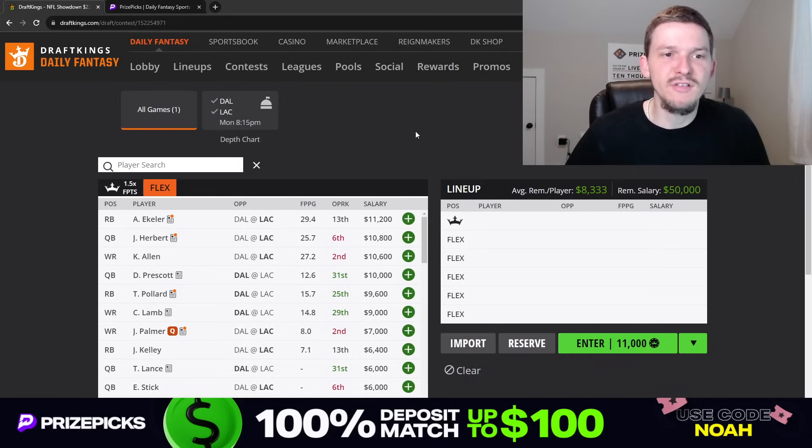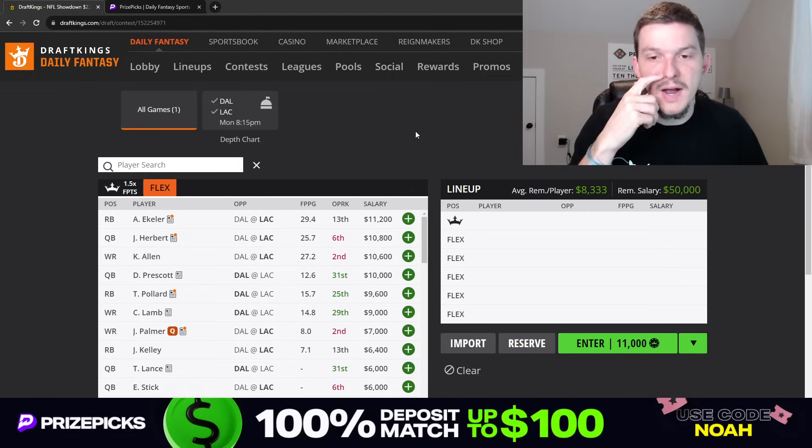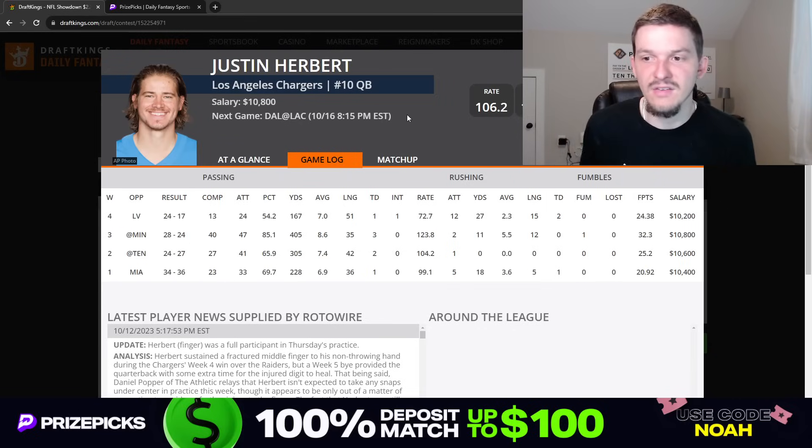Let's go ahead and talk about this showdown slate. We're going to start off at the top of the player pool and hit on the quarterbacks first. Looking at the quarterbacks, you have Justin Herbert — the second most expensive option on the slate coming in at $10,800. Herbert has been really good for fantasy this season, showing a very high floor with at least 20 DraftKings points in all four of his games.